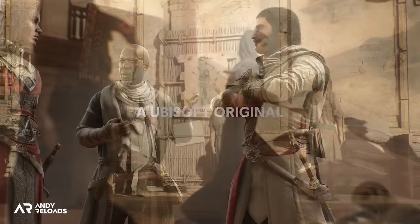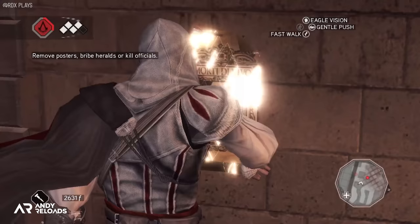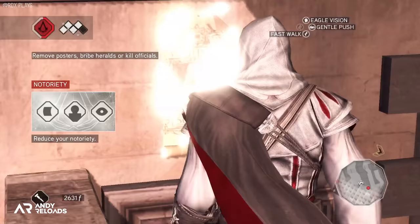These wanted posters have a purpose in the game, as taking them down or removing them from walls reduces your wanted level or notoriety level, meaning guards are less likely to attack you — just like in the old AC games.